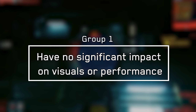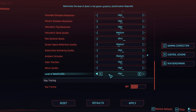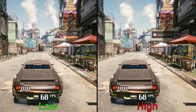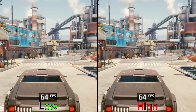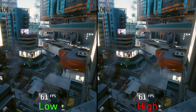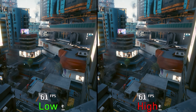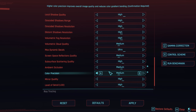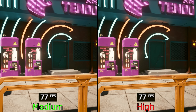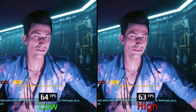The first group includes settings that do not have any significant impact on either the game's visuals or its performance. Like level of detail or LOD, for example, where the mesh quality and geometry complexity of a house alternates at the exact same distance for both low and high, and performance is also similar between the two options. Another setting is color precision, which should reduce color banding, but there's no visible difference between medium and high. Similarly, subsurface scattering looks and performs the same on both low and high.